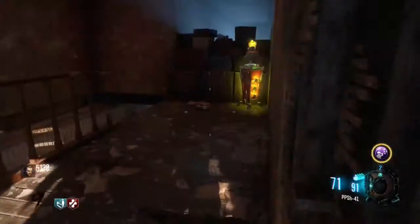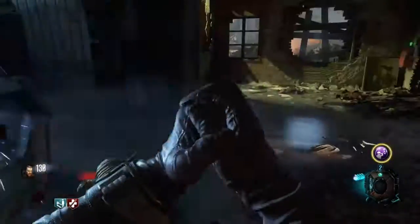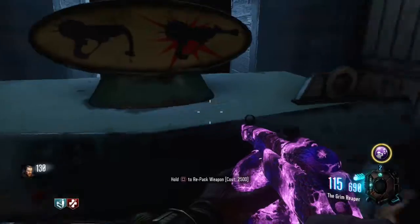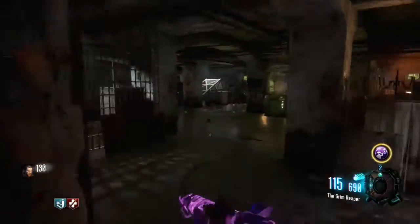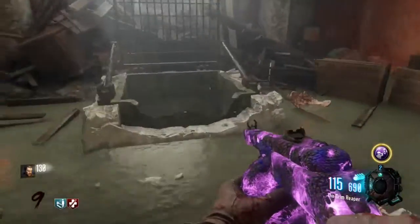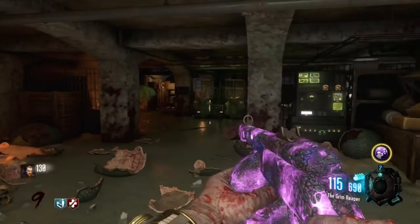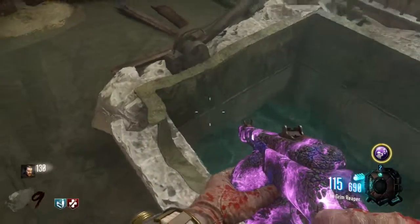Once you are in the building, just run down the stairs and there is pack a punch. Once you have pack a punch, go ahead and head down these stairs. There is no time limit for staying in here, so you can leave whenever you want. You can stay as long as you want, but when you do want to leave, just come all the way down here and jump in the sewer like this.